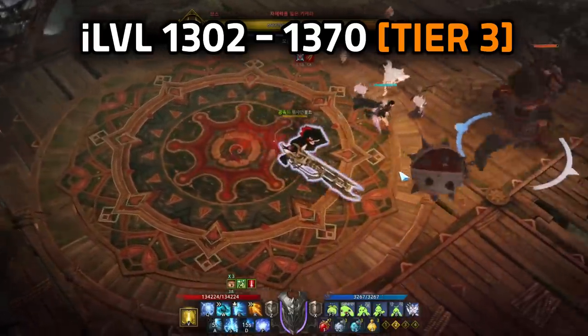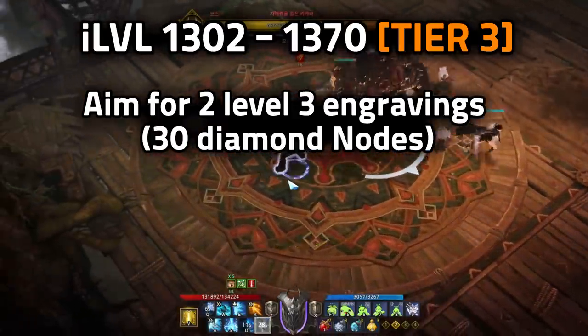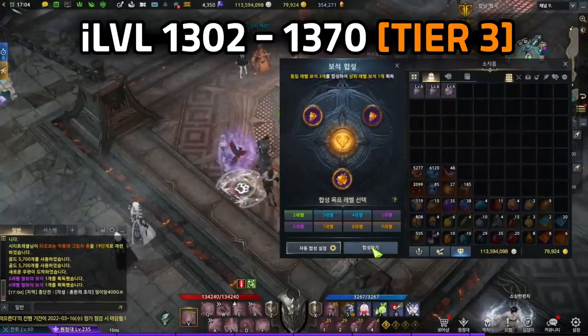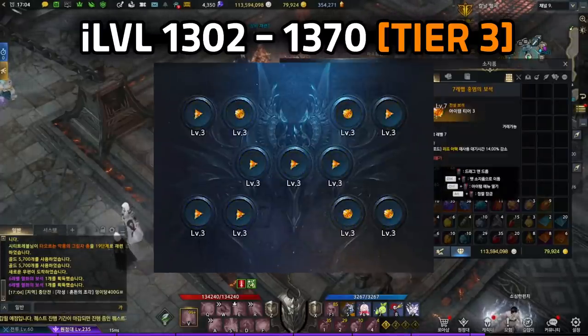1302 to 1370 is the Aura of Pravasa range. Aim for 2 level 3 engravings as you progress, which is 30 diamond nodes. Equip Tier 3 gems as you go — your final gem goal is level 5. Since you have to fuse 3 of the previous level, work up gradually: level 1 first, then level 2, then level 3, and so on.